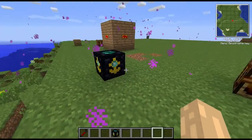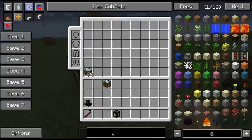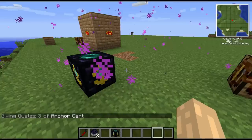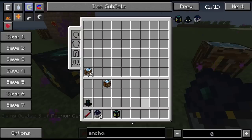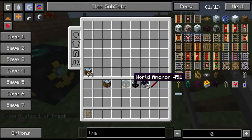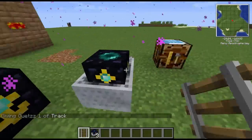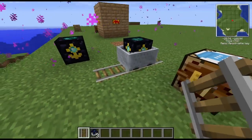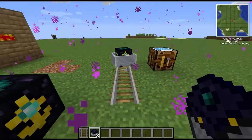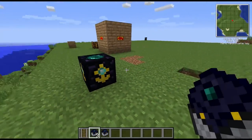There is another version which I'll probably cover later - there's an anchor cart, which is basically the same thing except it works on rails, so you could run it along as part of a train. You basically put a World Anchor with a minecart, and that gives you the anchor cart - but we'll cover that later on.